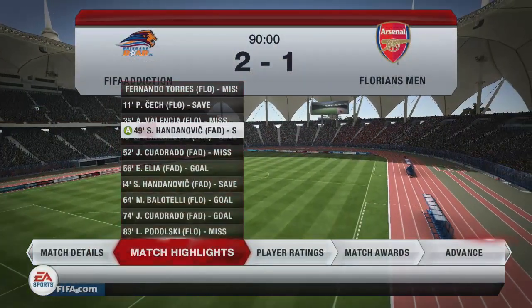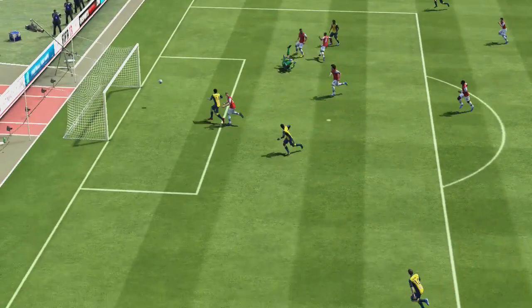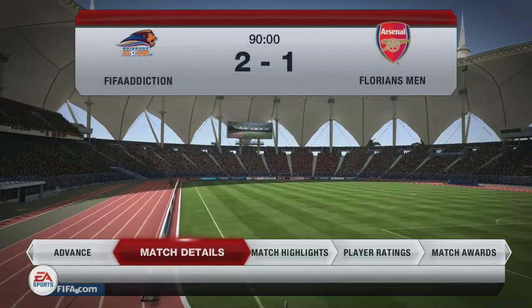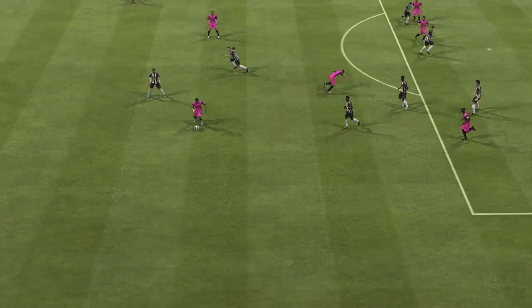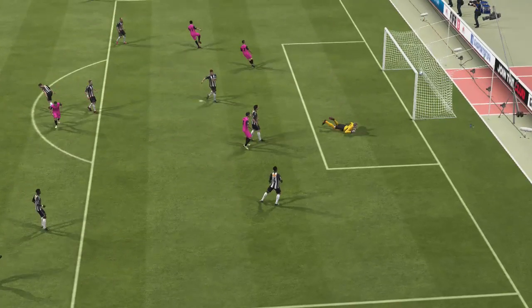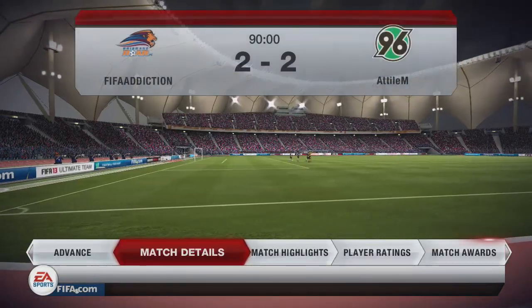This is a nice goal from Balotelli for the opponent, but not to be outdone, Guardo likes to finesse it into the corner. We've not used any expensive players in this game — just a standard Serie A team, with most players under 5,000 coins. We've found that Schneider is absolutely amazing, and that finish from Zorate was brilliant.